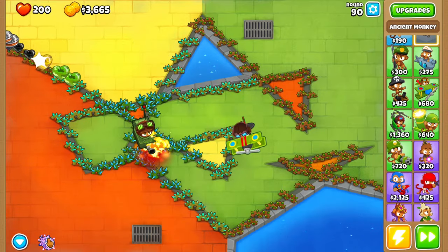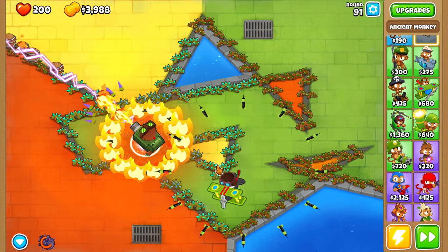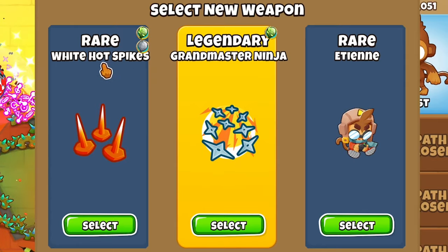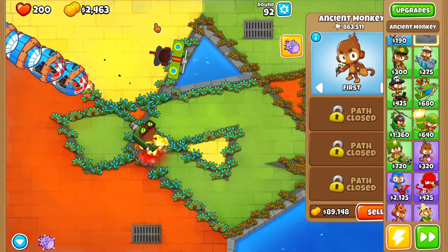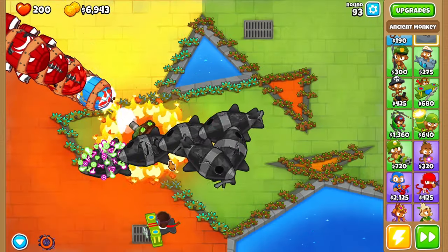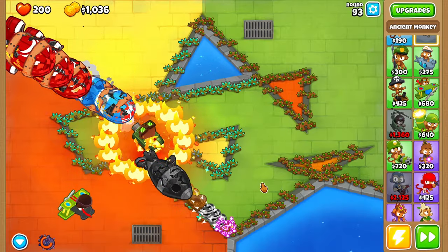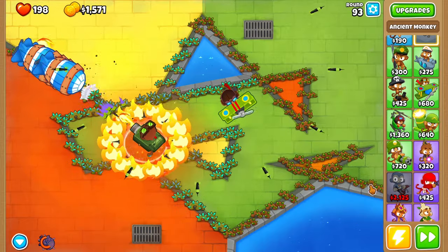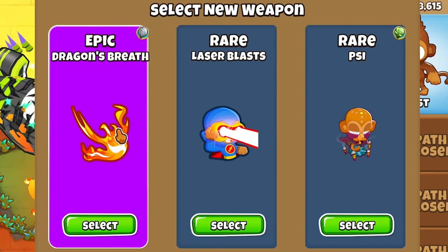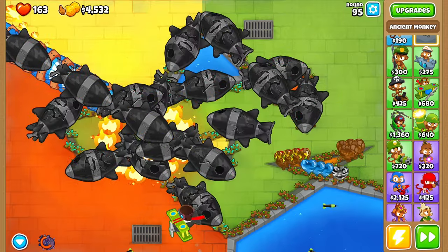Our range is definitely a lot bigger now. DDTs — round 90, can we do it? We might have to use the ability. Just barely. We need something good. Grandmaster with White Hot Spikes might not help that much. Hopefully it does some damage. We can do MOAB Assassin — almost, almost, almost. We lost two hearts from that, but we'll take it. Round 95 — more of them. This might be it.